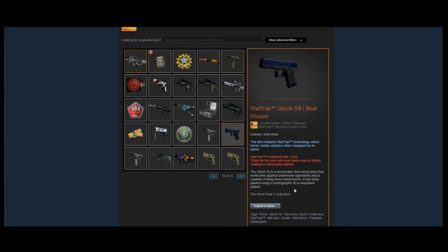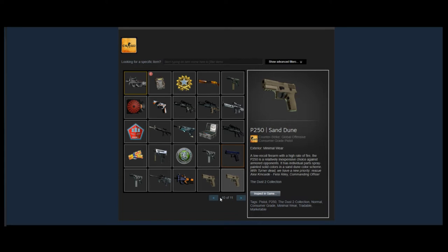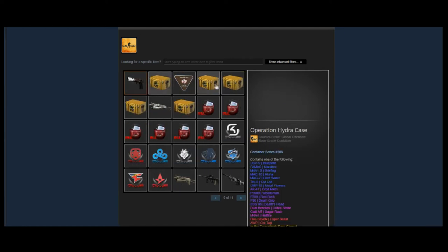He also has a really old StatTrak Glock-18 Blue Fissure from the Armchair 3 collection — a very, very old pistol collection. It's not worth very much right now, but I think it does have a future because it's going to get super rare going forward. It's not in the game anymore, which is obviously going to help its value.